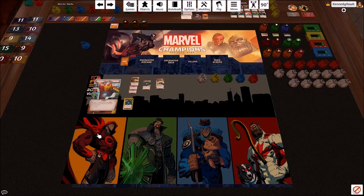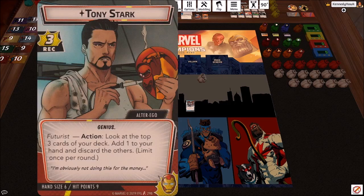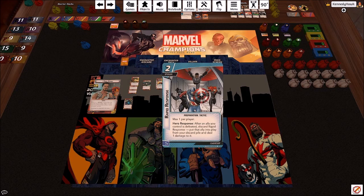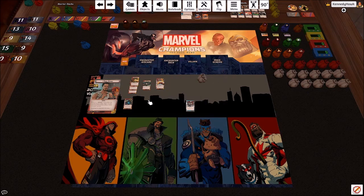There are four aspects to pick from: Justice, Protection, Leadership, and Aggression. I'm going to build a Leadership deck — it's my favorite, and it offers something unique for Iron Man. Since we're going to spend a lot of our early game in Tony Stark form, we need allies to do some of the work at the beginning of the game, and we can get and power up allies in Leadership.